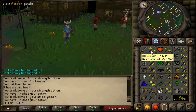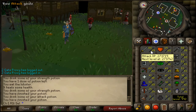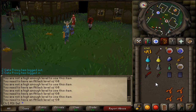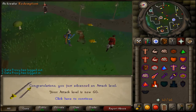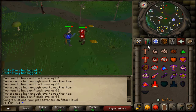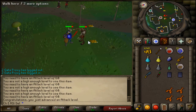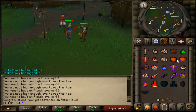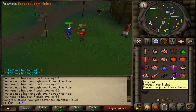Hey guys, what's going on? It's controlled here making a video for you guys. As you can see, I'm awfully close to 60 Attack and I can't wield it just yet — I've been so excited for this moment. I've been training Slayer pretty hard. I'm currently at 41 Slayer. I was working on a Slayer task right now, and yeah, I'm pretty happy I finally got it to 60 Attack.